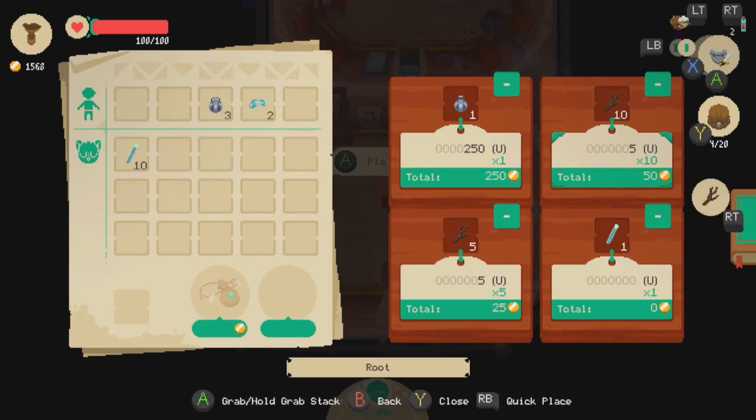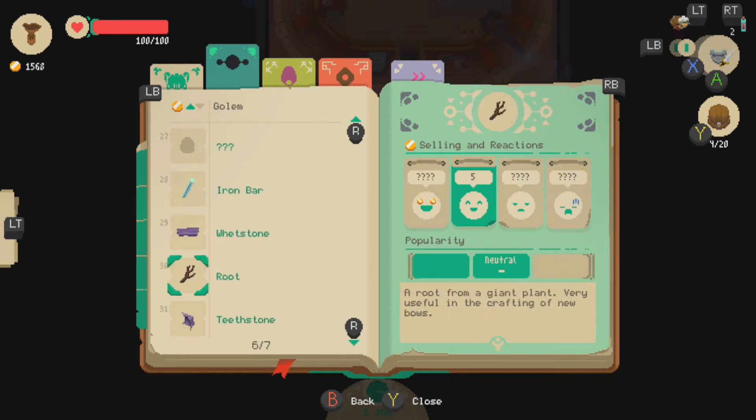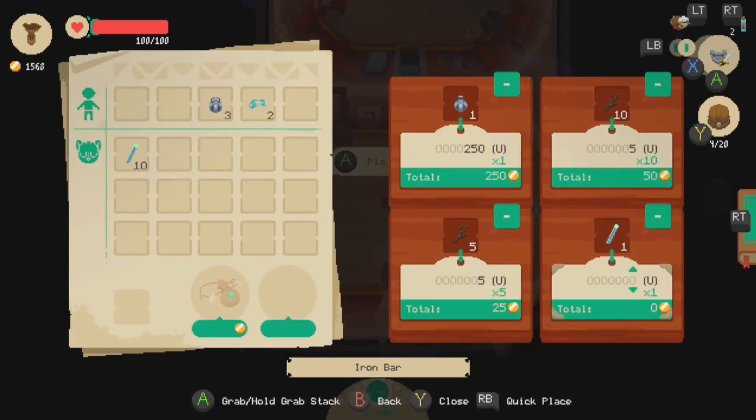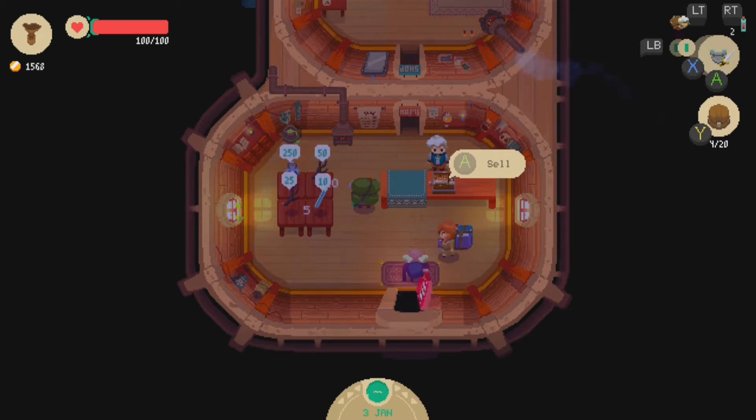As for the iron bar, I have no idea, where is it? The iron bar is near the root, which I sell for five. So, ten? It's a lot of just figuring out the correct prices. It's similar to Swords and Potions, because that had the same sort of thing — you'd be selling things and you'd have to figure out the correct price for everything.